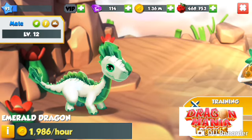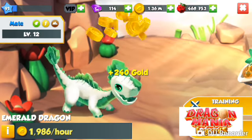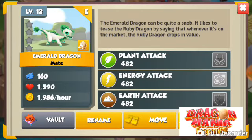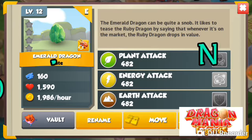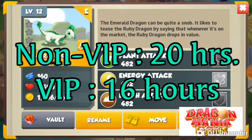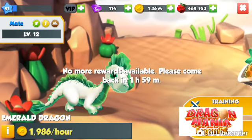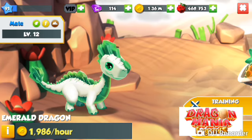Hi friends, welcome back to the Swift Web channel. Today let's take a look at how to build the Emerald. She's an epic with the plant energy and earth elements, having a non-VIP breeding time of 20 hours and a VIP breeding time of 16 hours. There are a few combinations however.